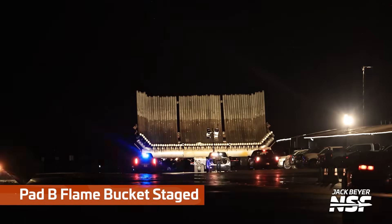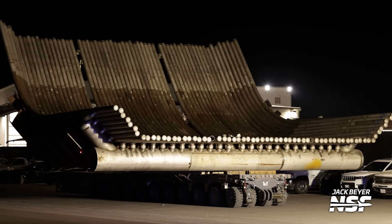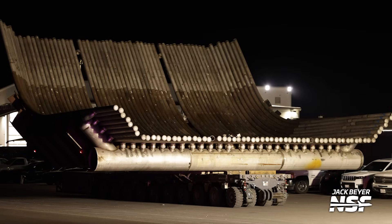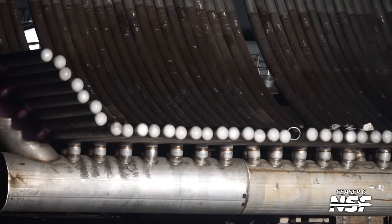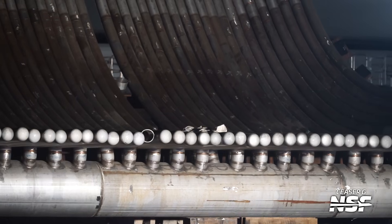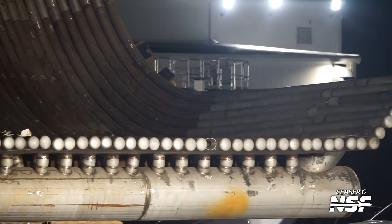Speaking of cool, last night the flame buckets were rolled out to the launch site. Sometimes when these things roll out, it doesn't move at all, and then it's moving, and the only time you have to shoot it is while it's on the move. In this case, they rolled this half out and staged it right here roadside, so we actually had a little bit of time to take these gratuitous shots. Here's a great one from Caesar — a nice little pan on the bucket.